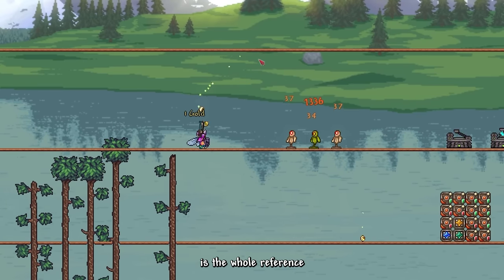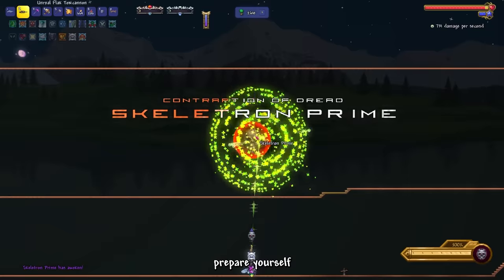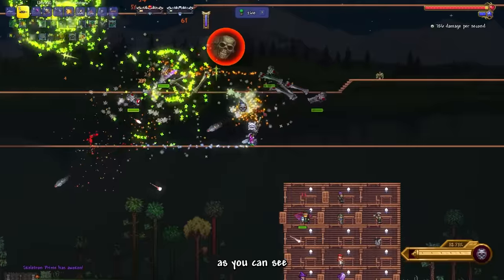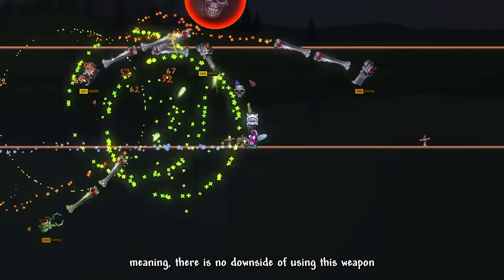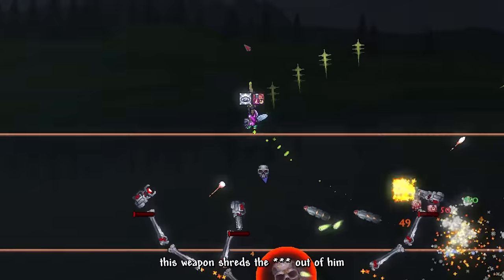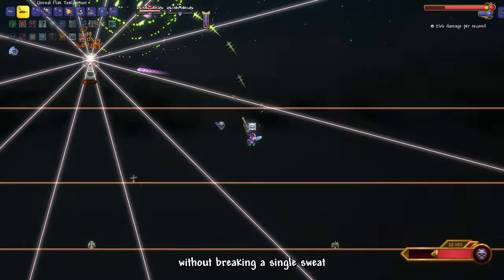As the night came, I summoned Skeletron Prime. Prepare yourself for what you're about to see — it might be perfectly balanced. As you can see, the Flak Toxicannon is perfect for bosses like Skeletron Prime, as they constantly float on top of you, meaning there is no downside to using this weapon. Skeletron Prime did not stand a single chance. This weapon shredded him, bypassing most of his phases without breaking a sweat.